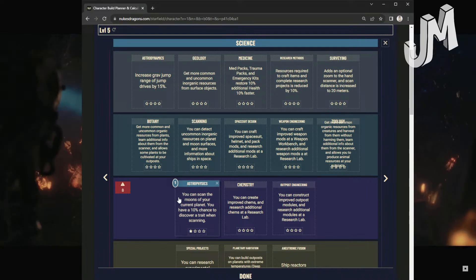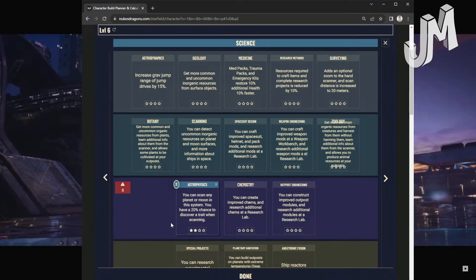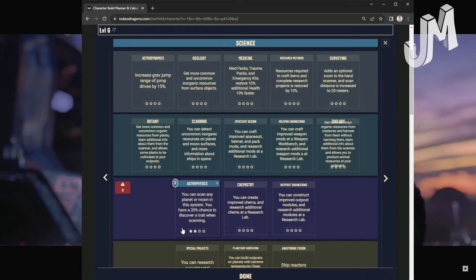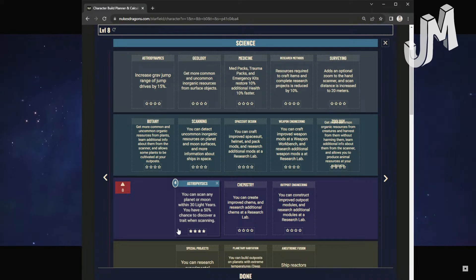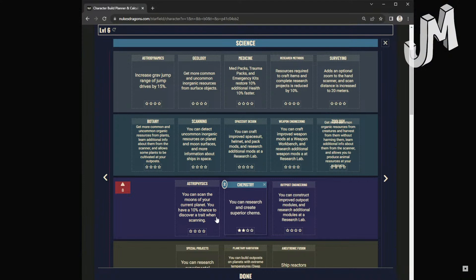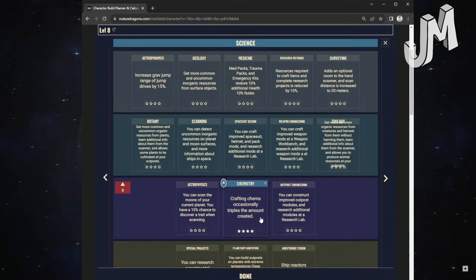Astrophysics: Level 1 — scan the moons of the current planet; 10% chance to discover a trait when scanning. Level 2: Scan any planet or moon in this system; 20% chance to discover a trait. Level 3: Scan any moon or planet within 16 light years; 30% chance to discover a trait. Level 4: Scan a planet or moon within 30 light years; 50% chance to discover a trait when scanning. Chemistry: Level 1 — create improved chems and research additional chems at a research lab. Level 2: Research and create superior chems. Level 3: Research and create cutting-edge chemicals. Level 4: Crafting chems occasionally triples the amount created.